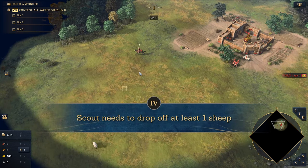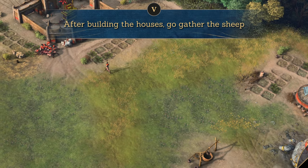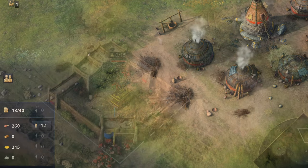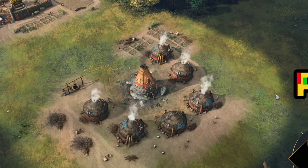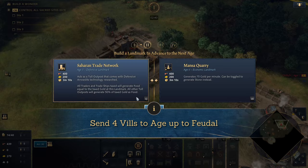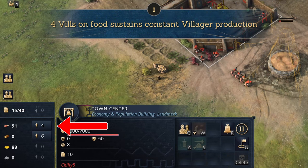Number four: make sure your scout is not idle. You're going to have to drop off at least one sheep back home, or else we'll run out of food before we can age up. And number five: once you've finished building all of your houses, this villager can now go join his compatriots on food. You're aiming to have about 10 to 12 villagers on food; everyone else after that will get rallied to wood. As Mali, we won't need to mine any gold in the Dark Age since our pit mine auto-generates all the gold we need. When it's time, grab four villagers and build the Monsacori landmark — all this does is generate even more gold for you. Send all your other villagers to gather wood, but remember to leave exactly four villagers on food. Four villagers on food is all you need to sustain constant villager production.